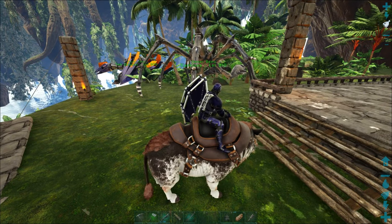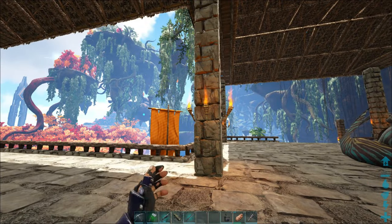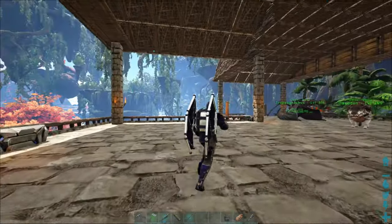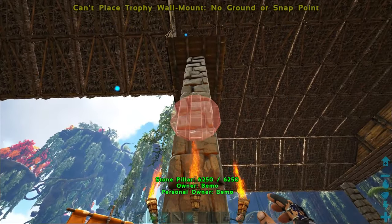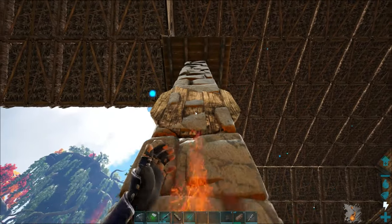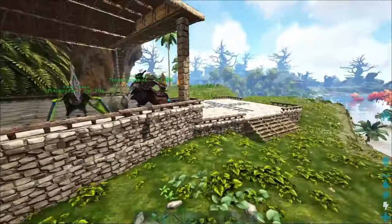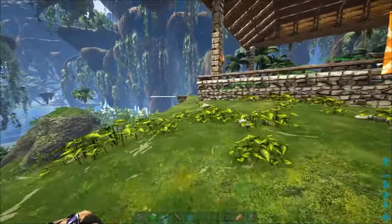I don't remember leaving him here - that could have helped us out in the fight a little bit. Let's go ahead and put the other trophy right here. We'll take a look at the engrams too. One, two, three - three above it, kind of want to keep them all about the same. Right about there should be good. Nice. We'll throw the flag in the corner just to get rid of it from inventory.